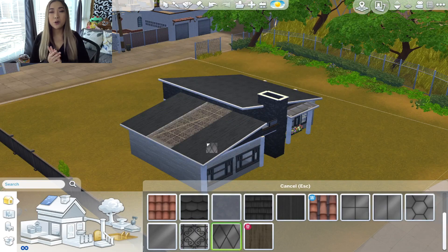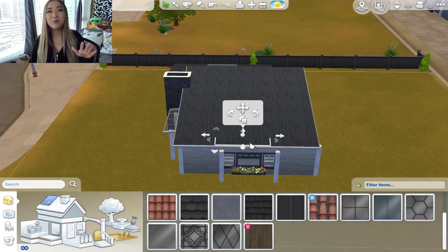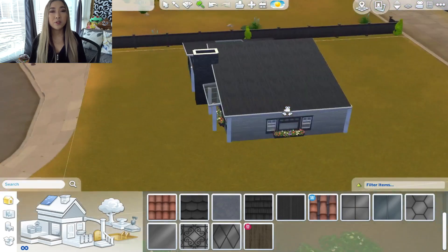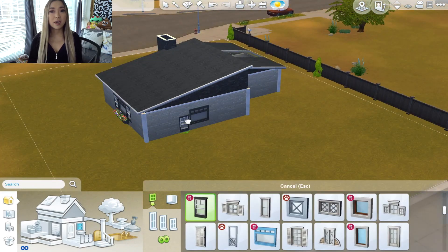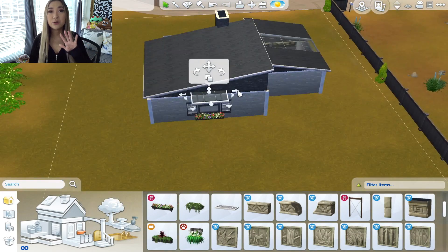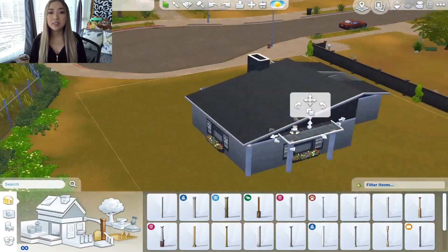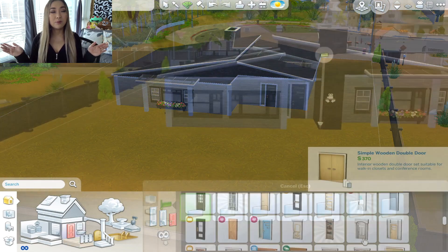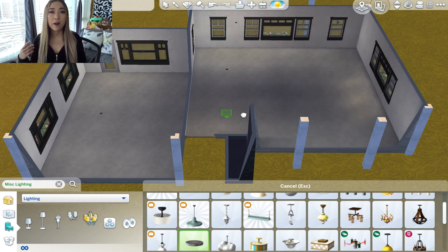Basically my point is the starter homes that usually come with the worlds just kind of need a little bit of work. So I thought I would help you guys out and make a beautiful Get Famous Del Sol Valley starter home that you can plop right into your game and get started with your gameplay. Let me know if you guys also want to see me build like a Hollywood Hills mansion type build for when you have finally become a celebrity and can afford to buy that.